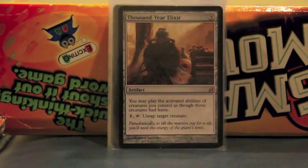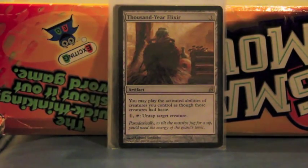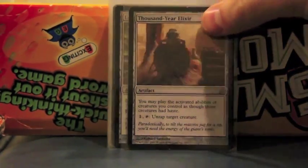Thousand-Year Elixir — this is basically a Hidetsugu-focused card. Another way to give him haste, and I could do his ability twice in one turn, because it gives tap abilities haste and can untap a creature. So you can do it twice in a row.